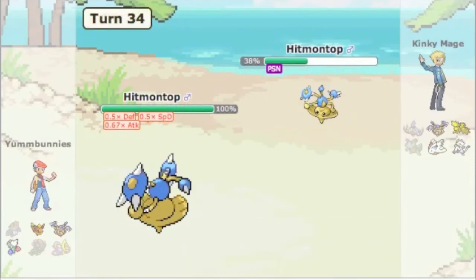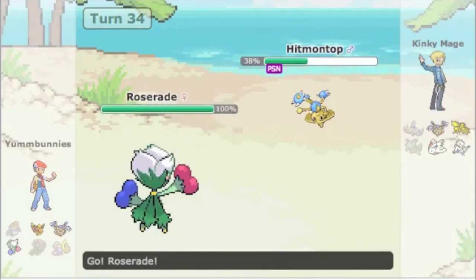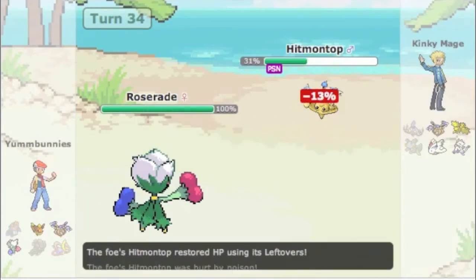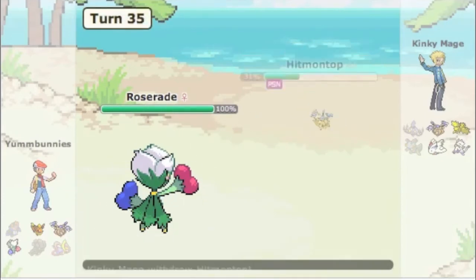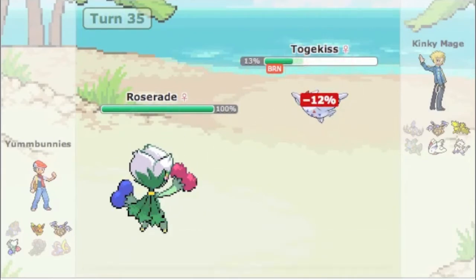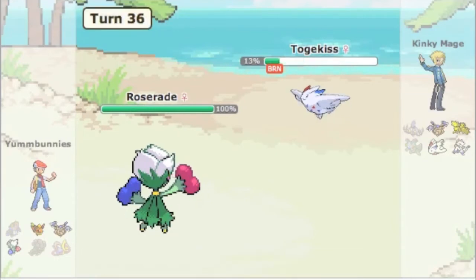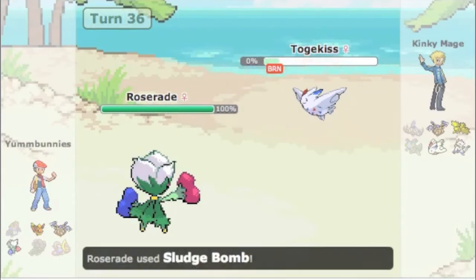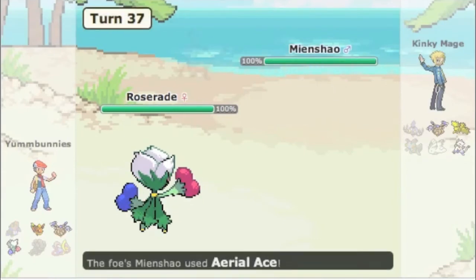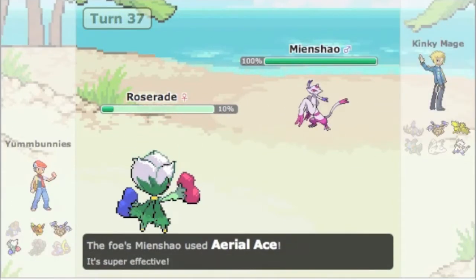He goes to his own Hitmontop, so I switch into Roserade - I can take anything he has. He fails Sucker Punch. Now this is the play of the game: I go for Covet on his switch back into Togekiss, which allows me to take his Leftovers. So he's not getting any recovery, which brings him down into an easy range for a Sludge Bomb KO.